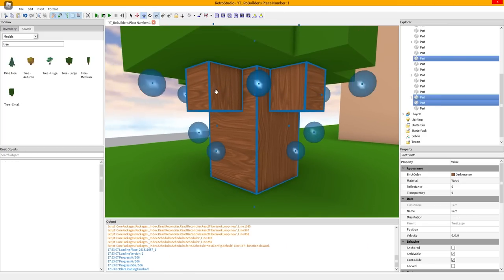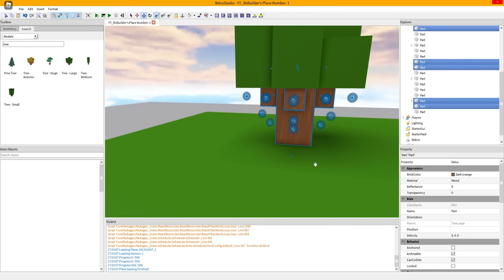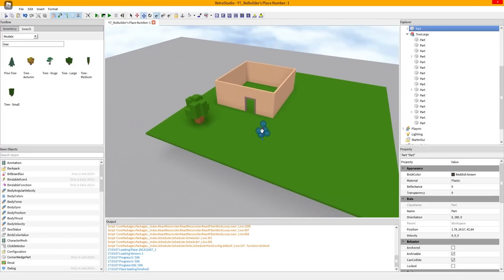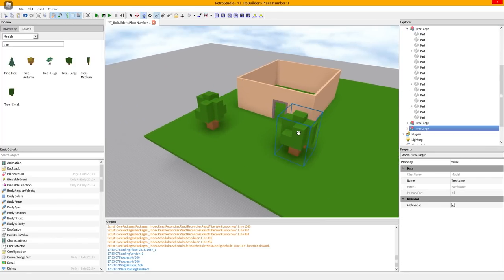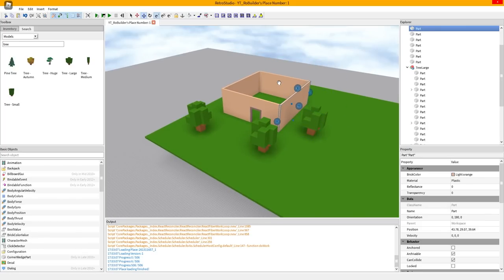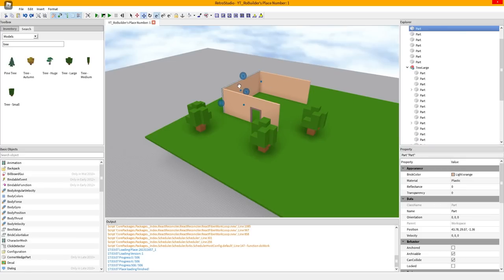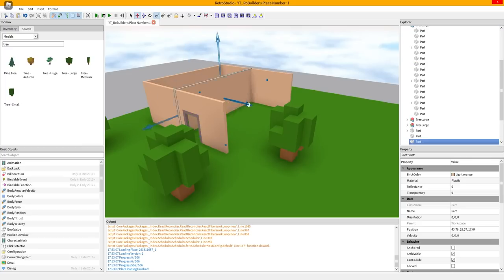Let's grab all of these and make them plastic as well, because even though we're in 2009 I'm still trying to stay true to my style. We got a tree. Let's place some of these trees around, something like that. Can we scale these? We cannot. Wait, could you not scale models? Let me test this with Ctrl+G. Wow - I tried to Ctrl+Z and it just deleted my part.